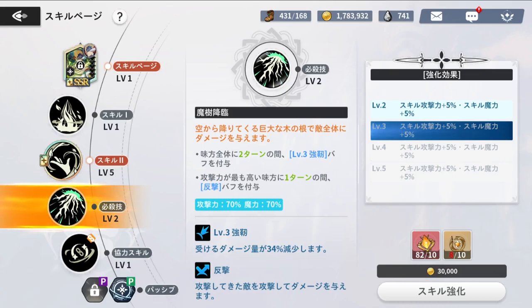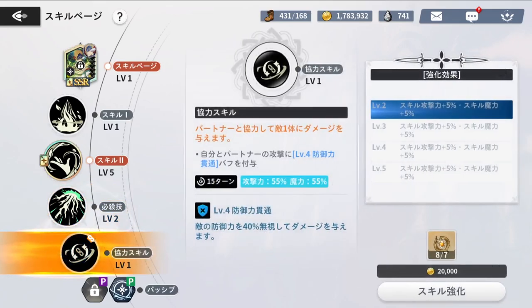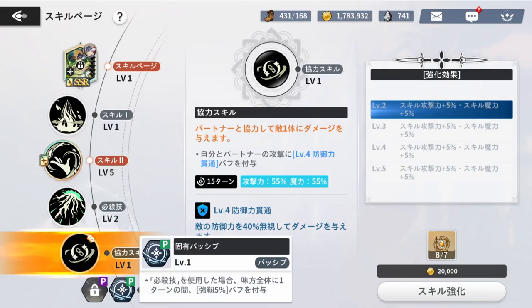His combination attack gives increased Defense Pint Level 4 to yourself and your partner, though you won't use it too much — the ultimate skill is more commonly used. His unique passive, unlocked at LR, applies 5% fortify to all allies for one turn upon using the special skill, which is a great reason to use the special skill whenever you can.